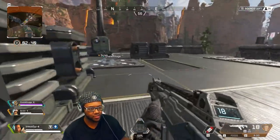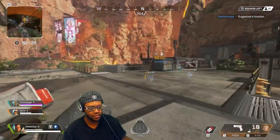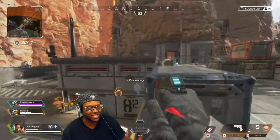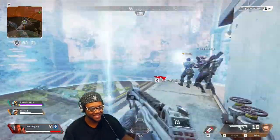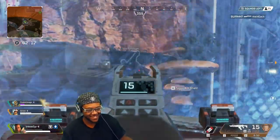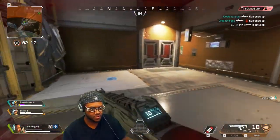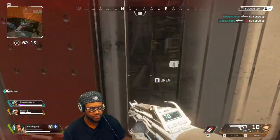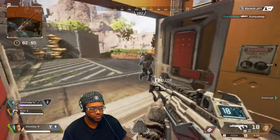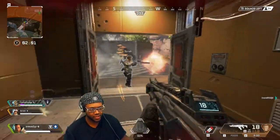Do I need certain equipment to start using those shields? It looks like the ring is coming in. Oh shit, that scared the shit out of me. Open door — no shots fired and they're setting up a decoy. Oh shit, get in here dude.